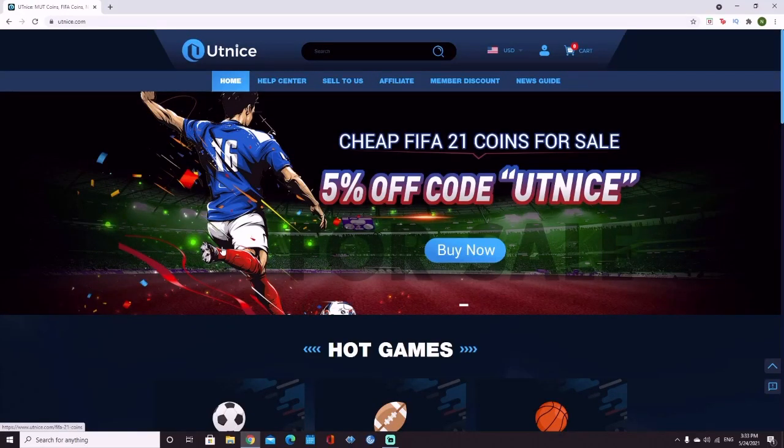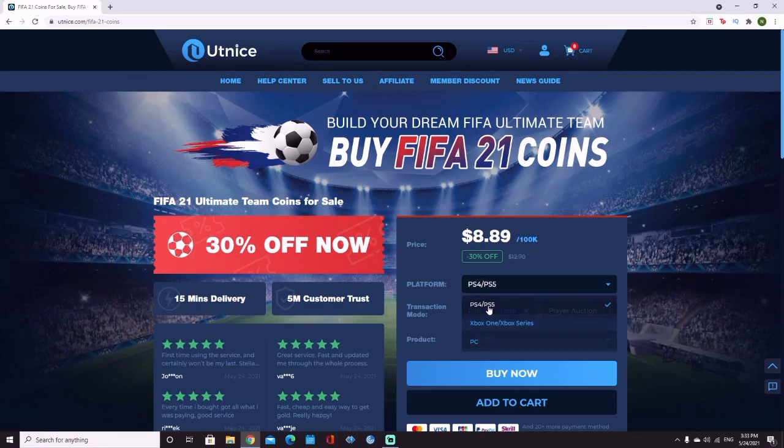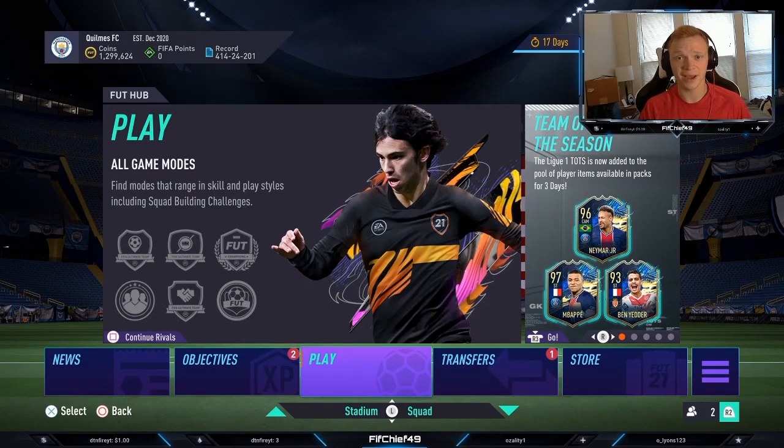If you're looking for the cheapest and most reliable coins on the market, head over to utnice.com. Click on FIFA 21, choose your platform, choose the amount of coins you'd like to purchase, click buy now, and put in the discount code 'chief' for six percent off your order.